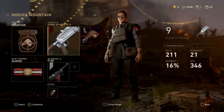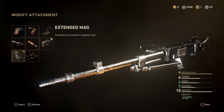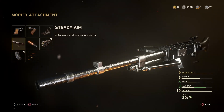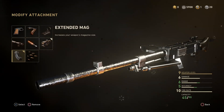For the gun, of course we have the MPMG. For attachments, extended mag is definitely a must — you get 45 rounds with extended mag versus 30 without, and I think 30 is just not enough.